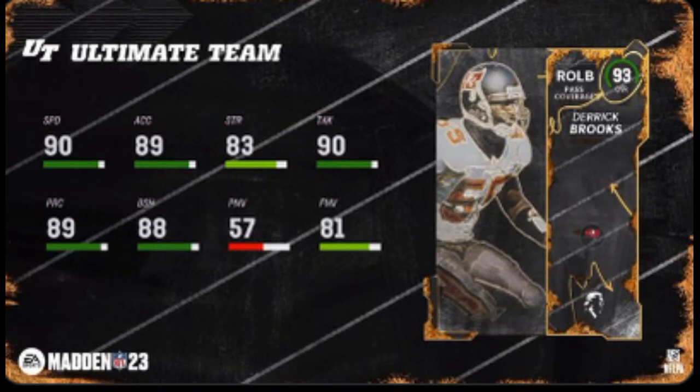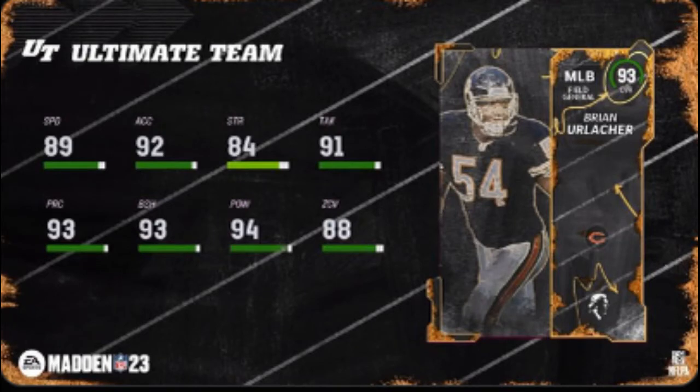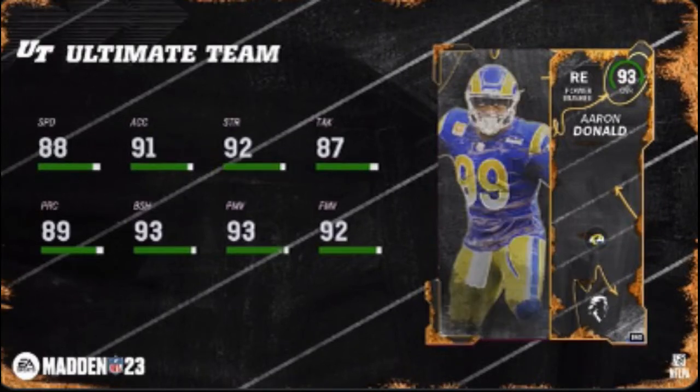Derrick Brooks gets a card — probably the worst card in the set, but I'm a big Derrick Brooks fan. 90 speed, 89 accel. If you need to pause it, that's fine. And there's Brian Urlacher — that's pretty cool. Give him 90 zone, see what he can do.